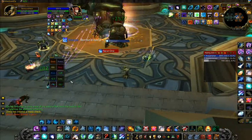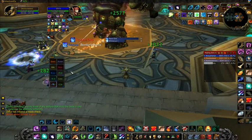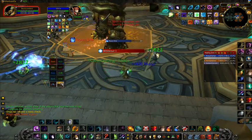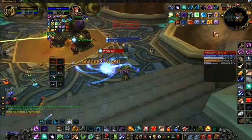Grid itself is the little boxes on the left of the mid-screen. It can be highly customized to look however you want, but for this guide I'm keeping it basic. Each box is a player's health bar — as the box fills, the player's health is going down. Players are color coded by class.